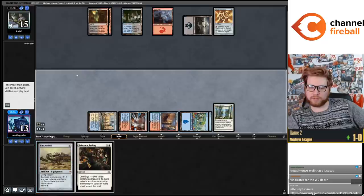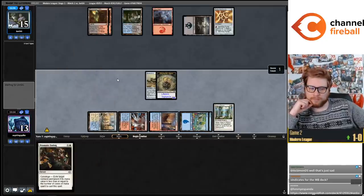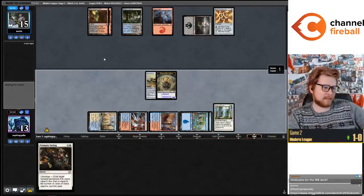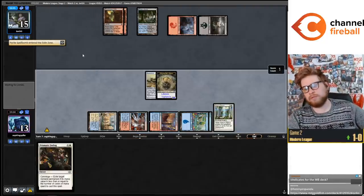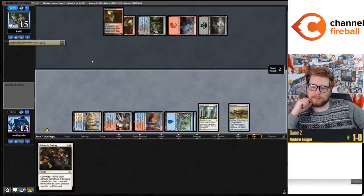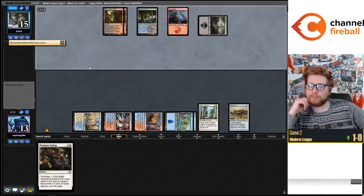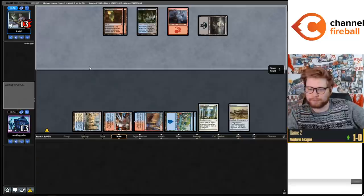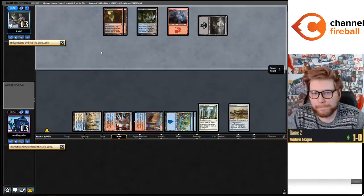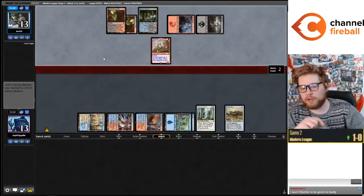They shouldn't have too many counterspells for this. Vindicates for the White-Black deck - I think it's kind of slow, but it doesn't seem ludicrous to play that card. Dip Colgan Command, Terminate - totally fine. Oh, they have Ragavan. Okay, they definitely could claw back with Ragavan.